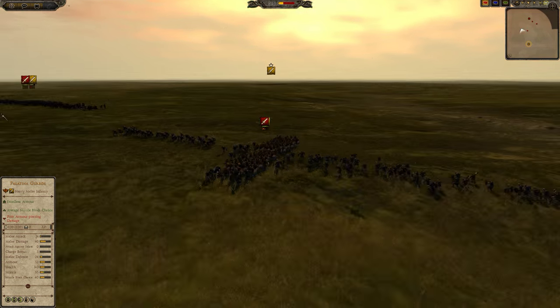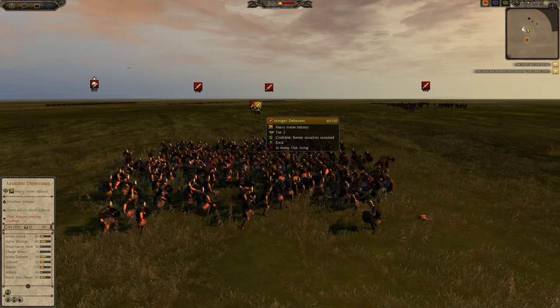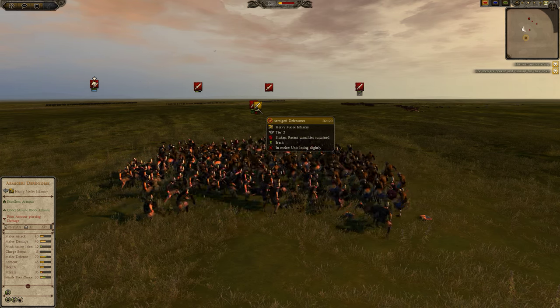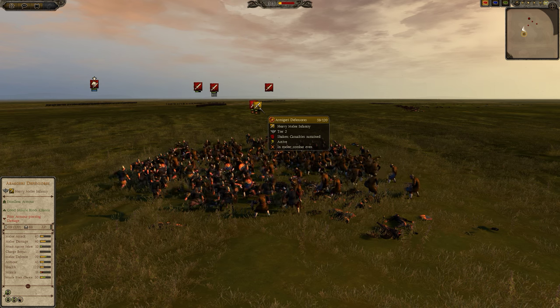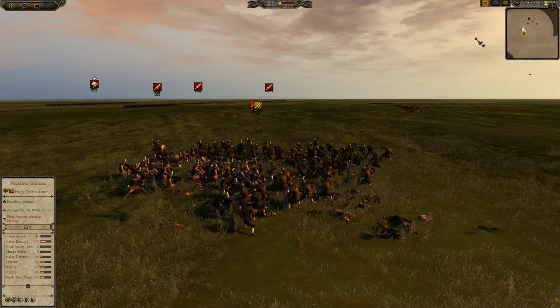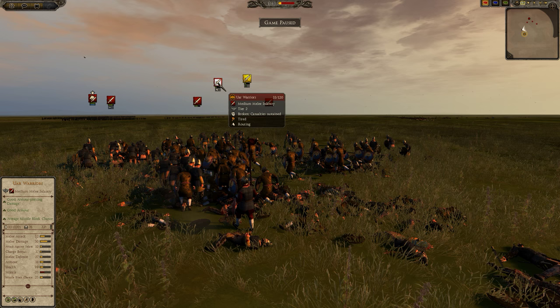It's quite funny — now the guys start to engage, and notice that the Armageria Defensoris still have the defensive bonuses associated with shield wall; the shield wall doesn't break. They are already above 40 kills, closing in on 70 kills, and the Ur Warriors are wavering. The Armageria Defensoris are wavering themselves — at minus one morale — but the Ur Warriors have broken. This makes the Armageria Defensoris extremely cost-effective in this engagement.